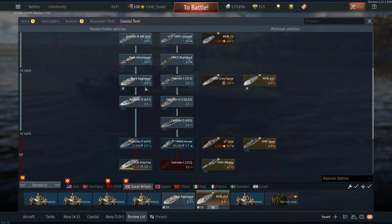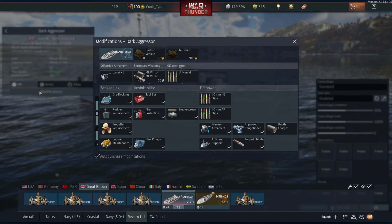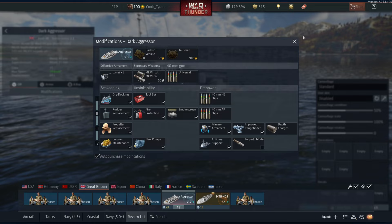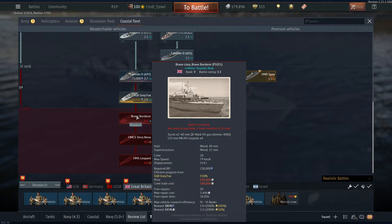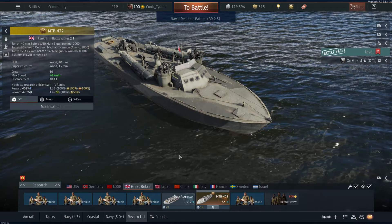The British I would consider to be the weakest nation for blue water hunting due to the shortage of torpedo-armed boats, low top speed, poor sea keeping, poor average torpedoes with low survivability — all boats have the Mark 8, which is below average. I would use the Dark Aggressor or the Battle Pass MTB 422. The Brave Borderer also looks like it could be a contender, but it is still limited by the Mark 8 torpedoes. Let me know what you think about the British — your opinions may be different to mine.